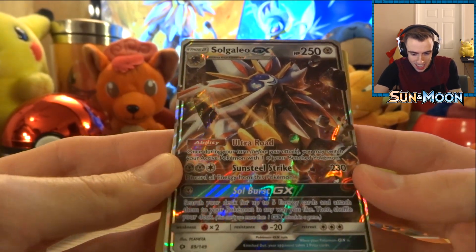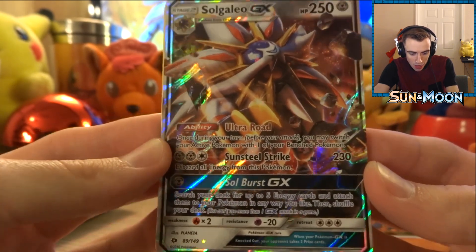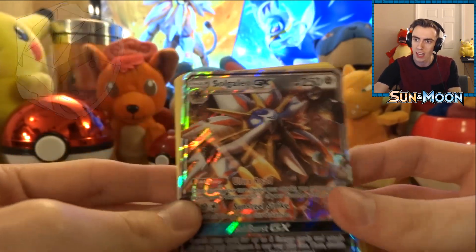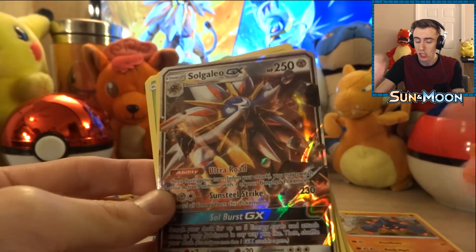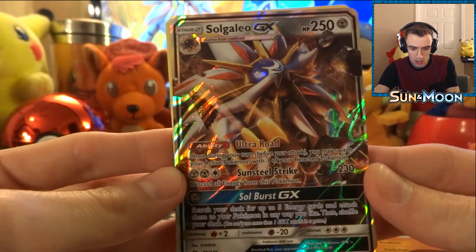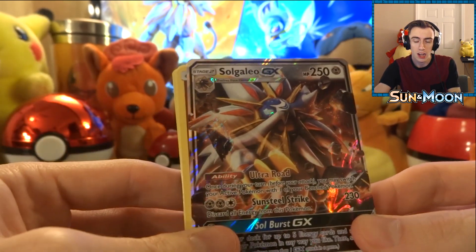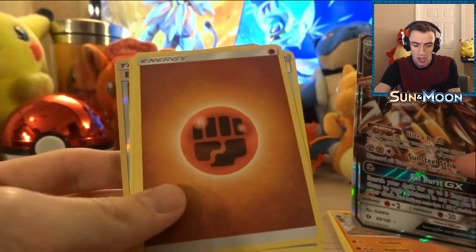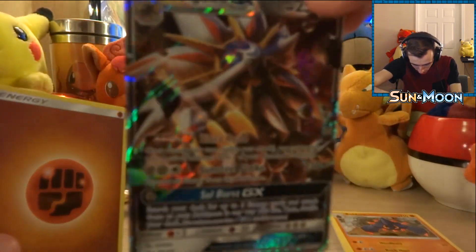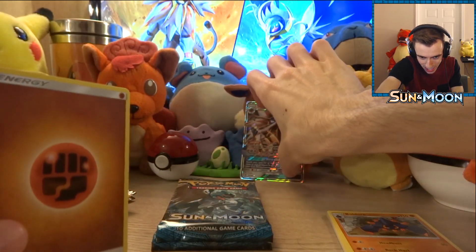Oh my goodness, look at that! It's got an ability called Ultra Road — once during your turn before your attack, you may switch your active Pokemon with one of your bench Pokemon. Our second pack in and we already got a GX, that's insane. It's got Soul Burst GX: search your deck for up to five energy cards and attach them to your Pokemon in any way you like, then shuffle your deck. You can only use one GX attack per game — kind of like Z-moves in the video game. It's also got Sunsteel Strike for 230 damage, and it only costs two metal energy and a colorless. We also got a fighting energy. That card is so holographic and beautiful.